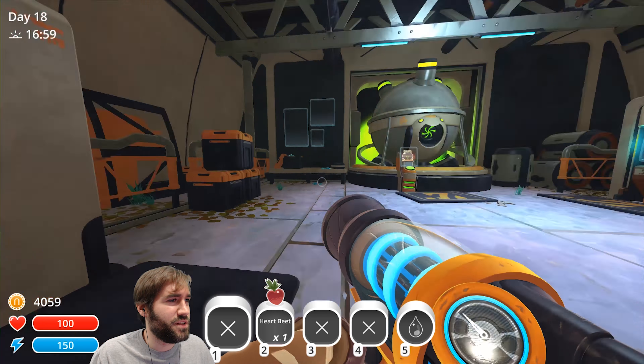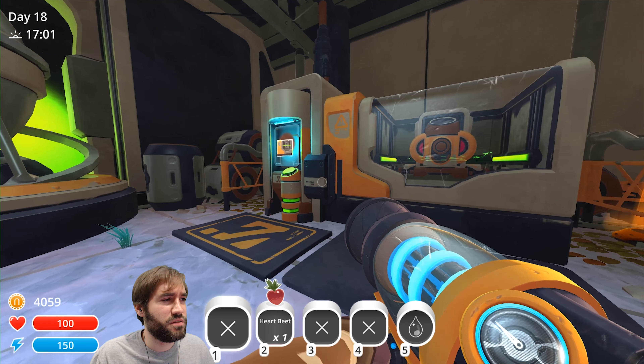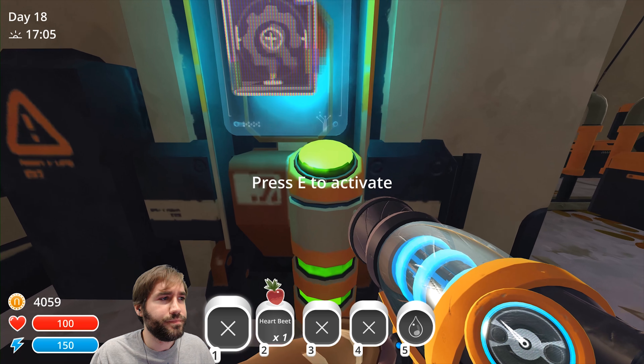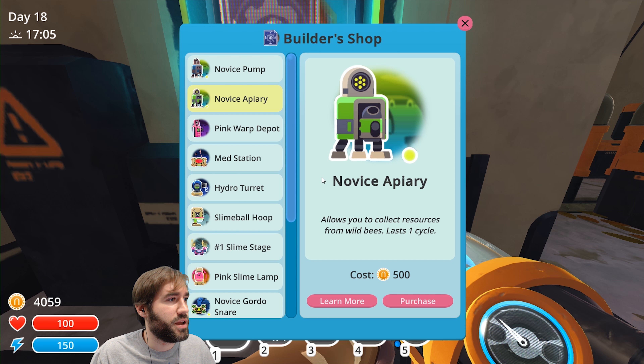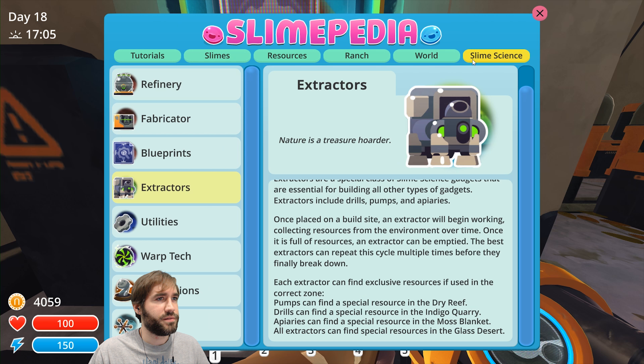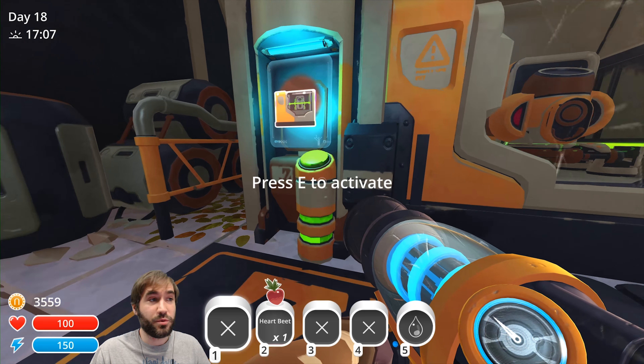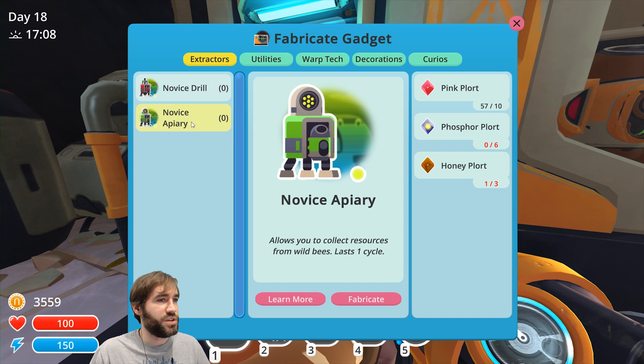What was our objective? Didn't we leave a drill in the rocky area? I think we did. We should probably go check that out. Also, I'd like to start mining or collecting these honeycomb things. We're going to purchase that now and then find out what it takes to make them — which is honey plots.